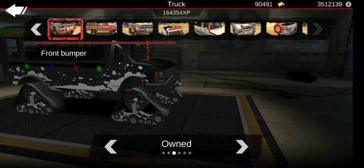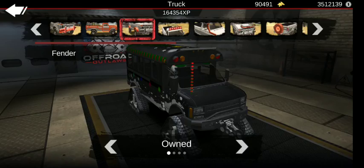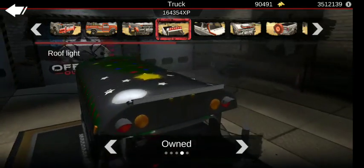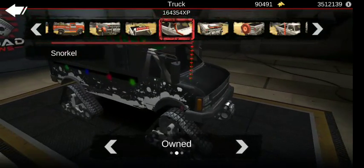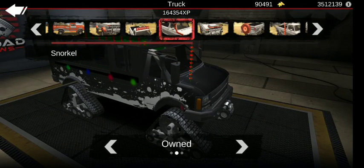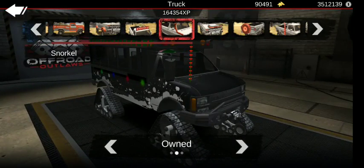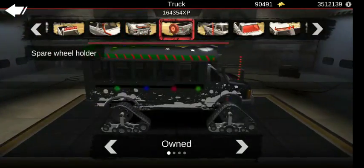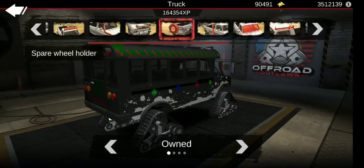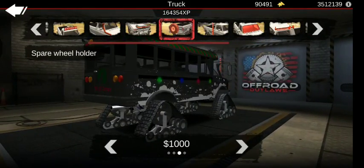Front bumper, third option. We also got cage — we didn't do that. Fenders, stock. Roof light, fourth option. Snorkel — I did do that because it definitely fit the vehicle in the style that it was going for. Choose whatever option on that you want, I guess. I didn't do horns. I didn't do spare wheel, because we have tracks.